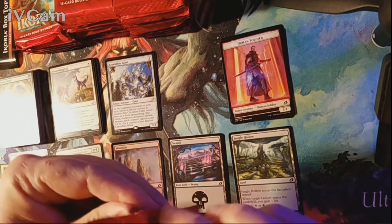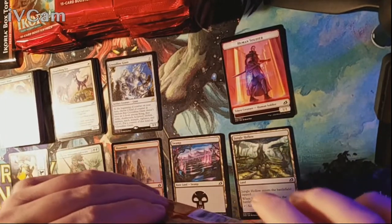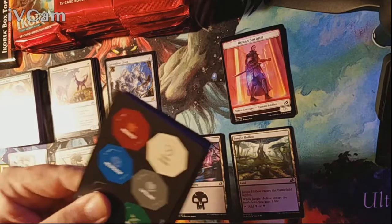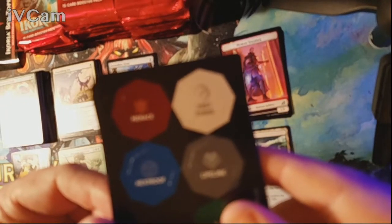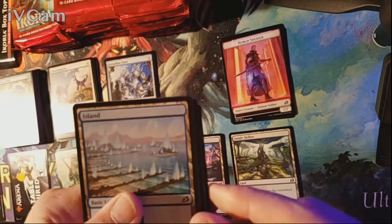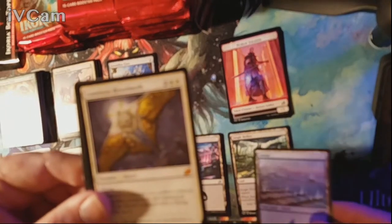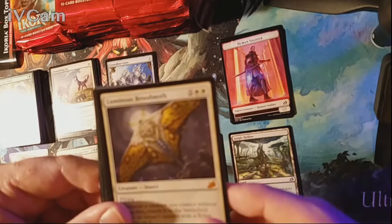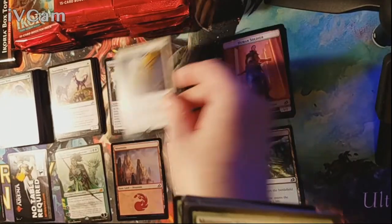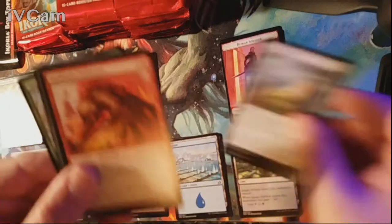How is everybody dealing with going back to normal? Getting out and about, playing Magic with your friends. Our land for pack five is an Island and our rare is Luminous Brood Moth — aka Mothra! It is a mythic, and I understand why — a very good card. Uncommons are Monster Step Survey, Crystal, and a Sprite Dragon.